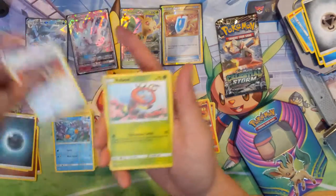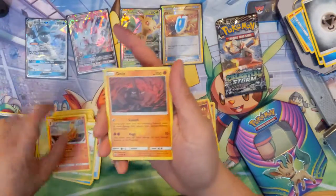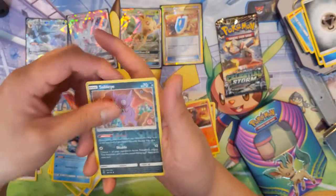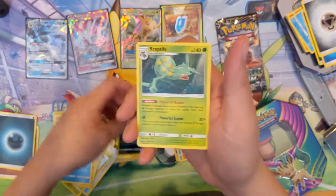Alright. Darkness Energy, Hustle Belt, Volbeat, Combusken, Onix, Torchic, Electrike, Ampharos, Clam Pearl, Sableye Reverse, and then a Sceptile.